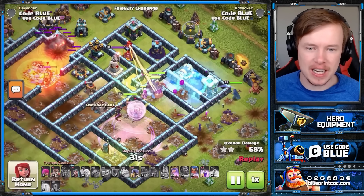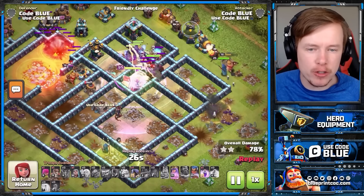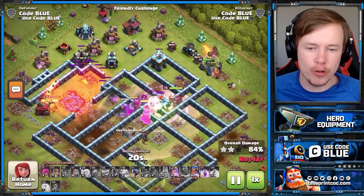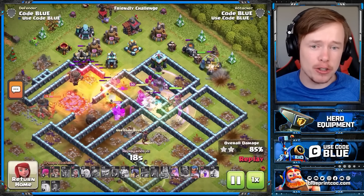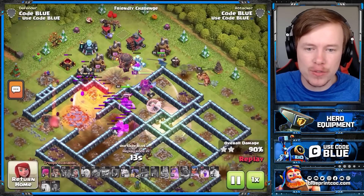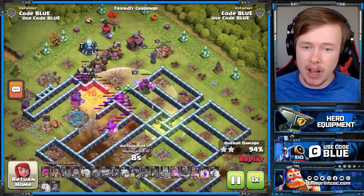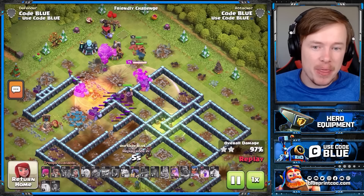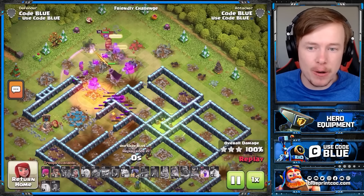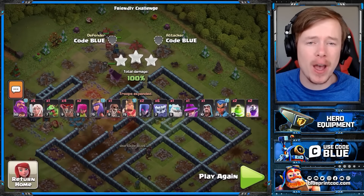I don't see Super Bowlers being used with this strategy much because they're not tanky enough — Super Bowlers rely on the Eternal Tome to do damage and regain hit points they can lose very quickly. That's why I'm using armies like PEKKAs, Yetis — and you'll see Titans and Root Riders later — because they don't rely on the Eternal Tome as much. They're just tanks for your heroes, and heroes are so strong right now that they'll finish off the base easily.